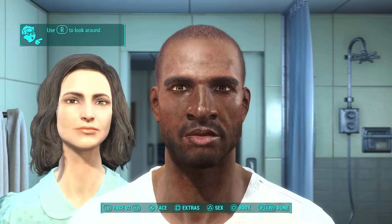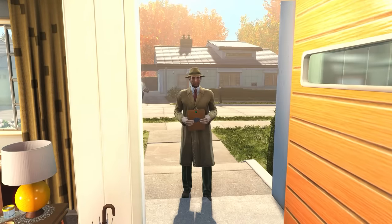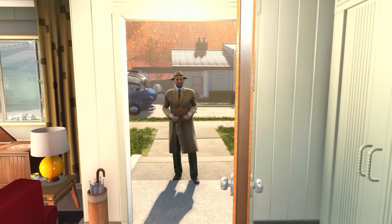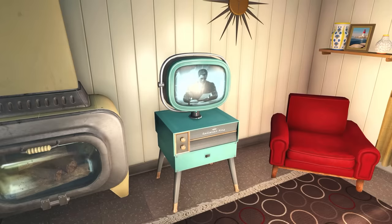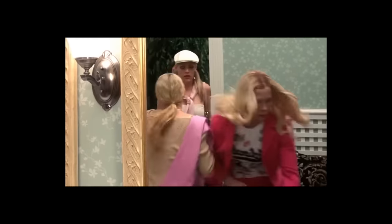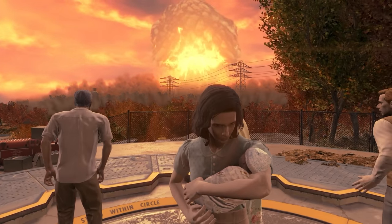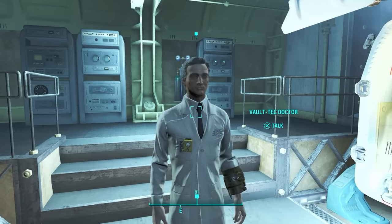The story starts in the year 2077 where I create my character, have a look around the house, and watch the news. The doorbell rings — it's a Vault-Tec representative who tells me I've been cleared for entry into one of their underground vaults. I sign his forms but shut the door in his face. Moments later we hear nuclear bombs are headed for us, so we sprint to the vault.